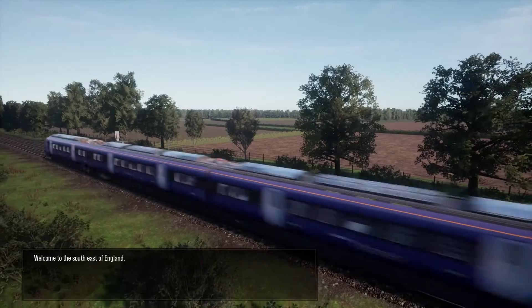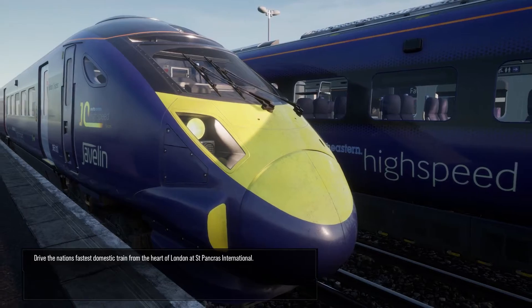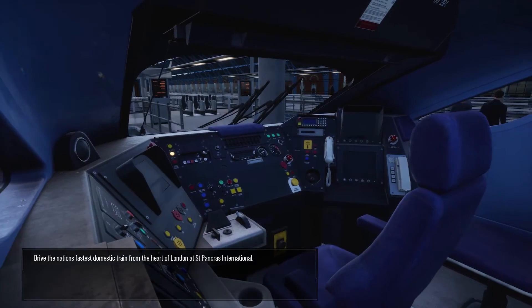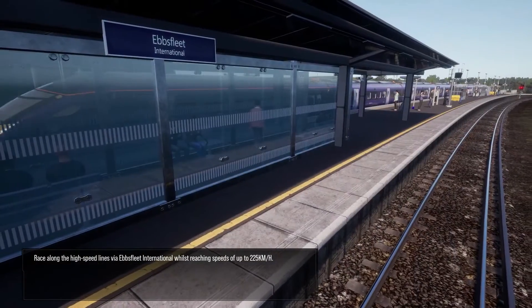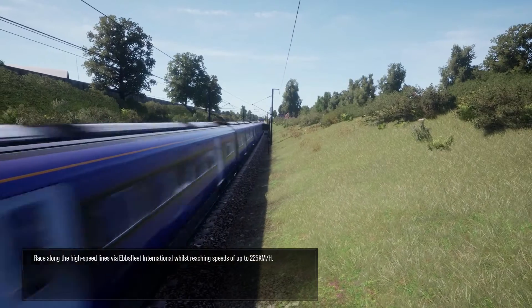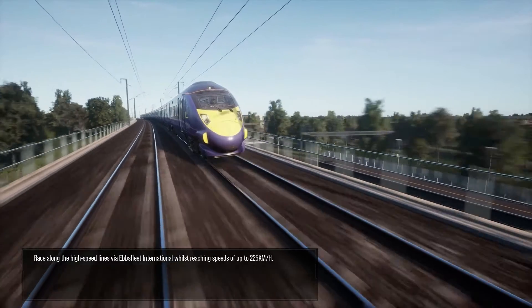Welcome to the south east of England. Drive the nation's fastest domestic train from the heart of London at St Pancras International. Race along the high speed lines via Ebbsfleet International, whilst reaching speeds of up to 225 km per hour.